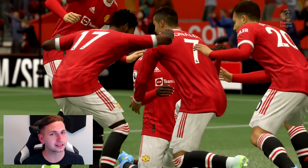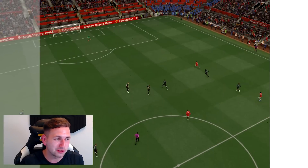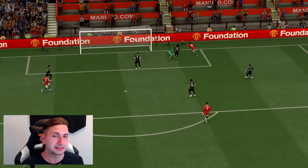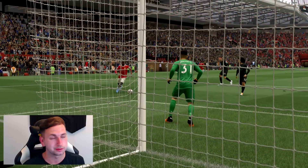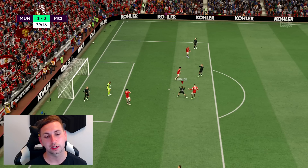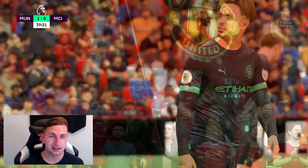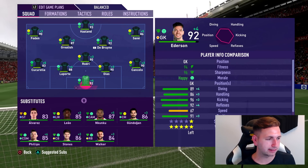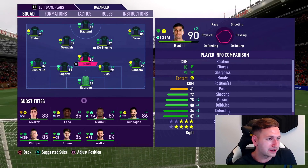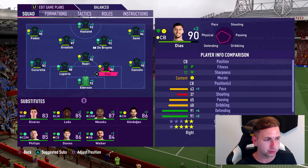United seem to turn up in these games — put them against any other side in the league and they just don't turn up, yet against us they always show up. They are at home as well. Cucurella just chasing back but he overcommitted on the challenge, didn't win the ball, and it allowed Alanga to run on through. We need to work on passing and finishing with certain players. I think we need to make some changes at half-time but I don't really know who to bring on that would change the game — let's go into the second half and see how we go.